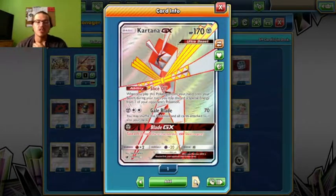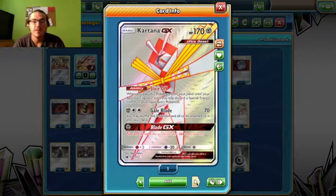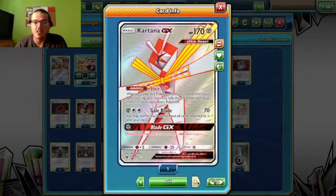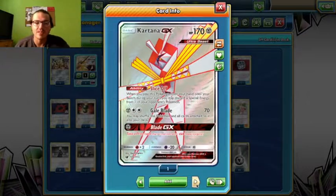Next, we have a Kartana GX. I run this because there are a lot of decks playing with special energy. Sometimes it comes down to it and you have to use Blade GX to just take that last prize. It's good to just slap down at the last minute.